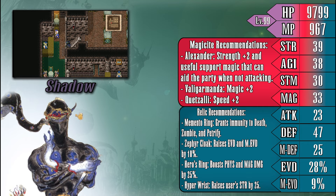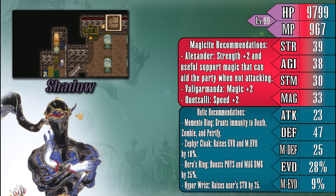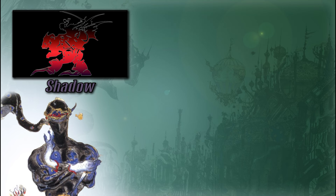Moving on to magicite and relics, Shadow is another character that can sort of be raised to be whatever you want him to be. His balanced stats allow for him to play well into any role from the get-go, but if you intend to lean him in one direction, I would suggest Strength, as Shadow's throw damage does scale primarily with his strength, with certain exceptions like Skrull scaling off of magic. Regarding relics, giving Shadow the means to raise his evasion even higher or boost his throw damage should probably be priority number one. Relics like the Zephyr Cloak and Prayer Beads are wonderful for allowing Shadow to evade incoming attacks, while the Hyper Wrist, Earrings, and Hero's Ring come to mind when looking to boost his attack power when throwing items. Now we move on to Shadow's special ability, Throw.